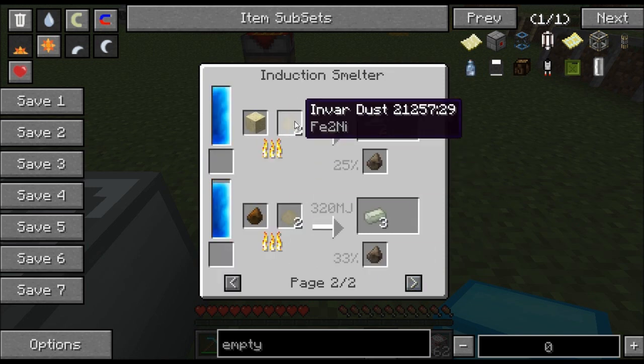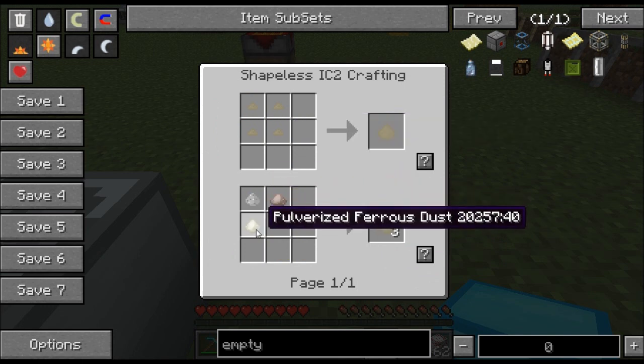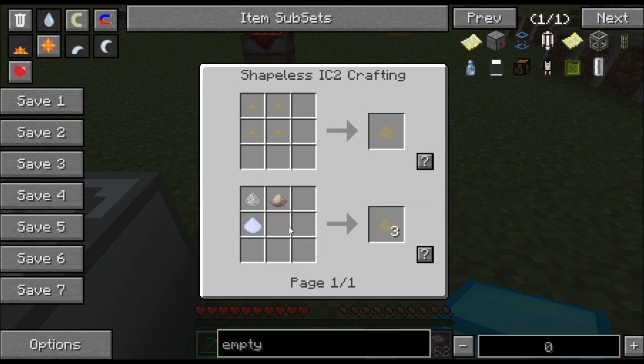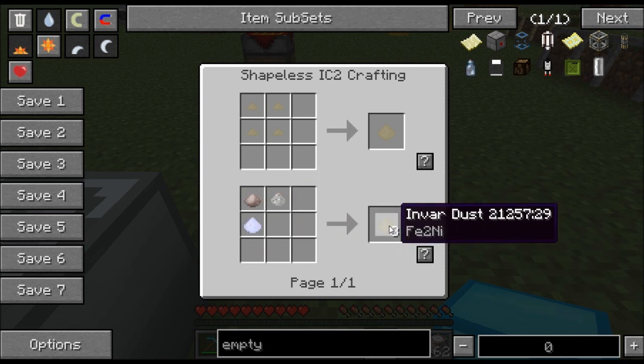Let me come over to the recipe. You'll need two pieces of iron dust and one piece of nickel dust. The way you get nickel dust is you'll find ferrous ore when you're caving or quarrying. You take the ferrous ore and you macerate it and you'll get nickel dust. Alternatively you can pulverize it and get pulverized ferrous dust. Either way, combine it with two pieces of iron dust and you'll get three pieces of Envar dust. Then just smelt it and you'll end up with Envar ingots.